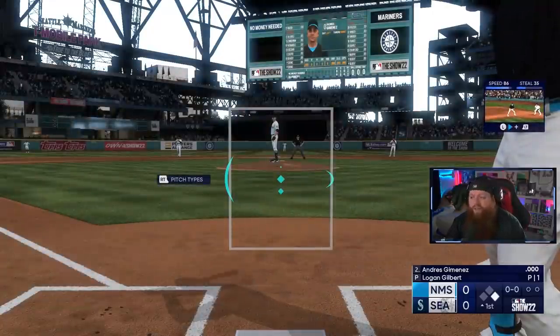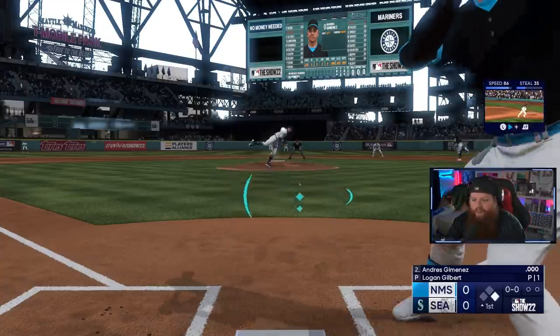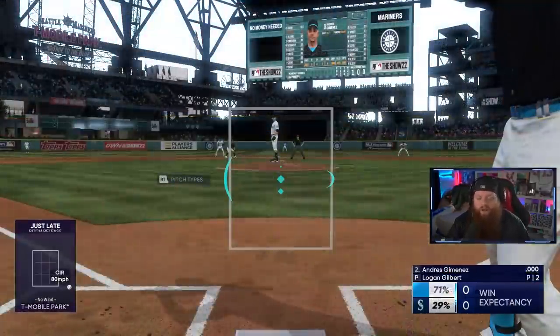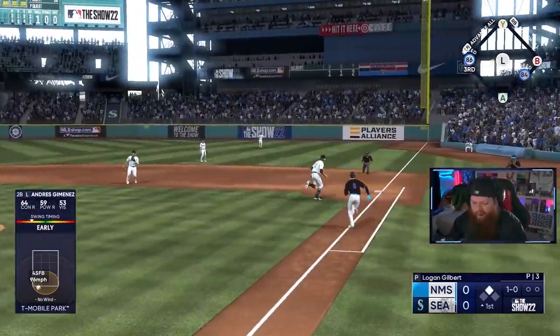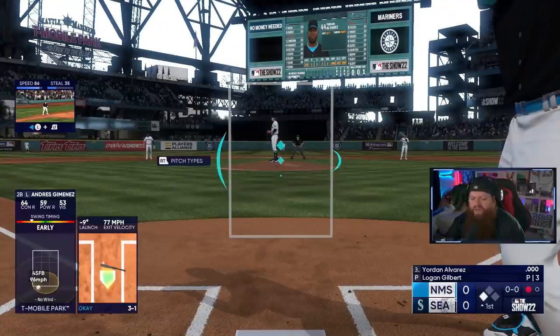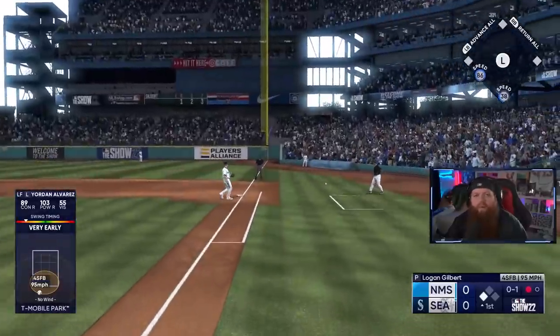Brandon Marsh is pretty fast so I'm going to send him. We get the stolen base and he's in scoring position. We just need a sac fly and then pitch through this three-inning game and we're done — super easy, and we can move on.